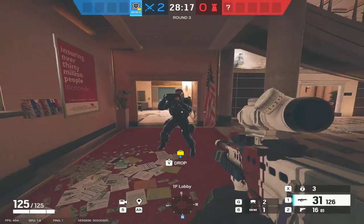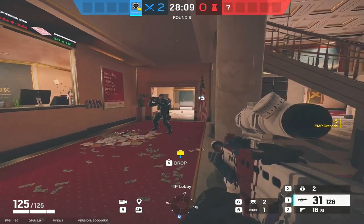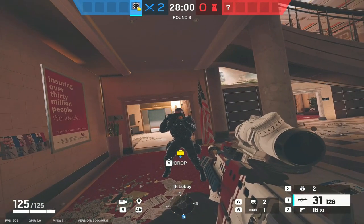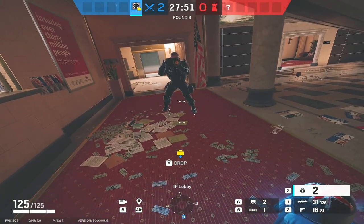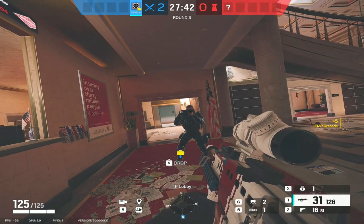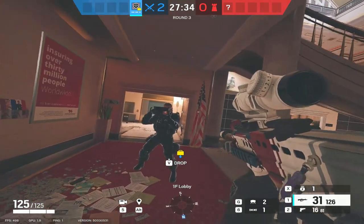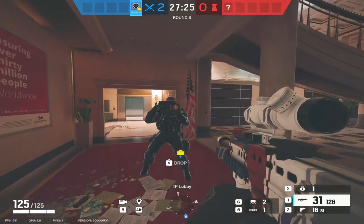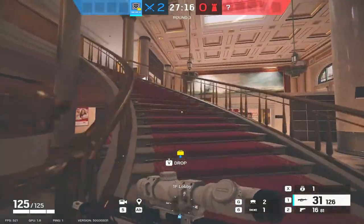If you can't bring IQ, your next best counter to Pulse is probably Thatcher. Thatcher's EMPs disable the cardiac sensor. You can see we've got Pulse on his scanner here — throwing an EMP in his direction. If he's in the radius of that EMP, what you can't see is that Pulse's scanner stays out, however the beeps that come up on the cardiac sensor are not present for as long as the Thatcher nade disables the gadget. That's 15 seconds, same as every other gadget for Thatcher.